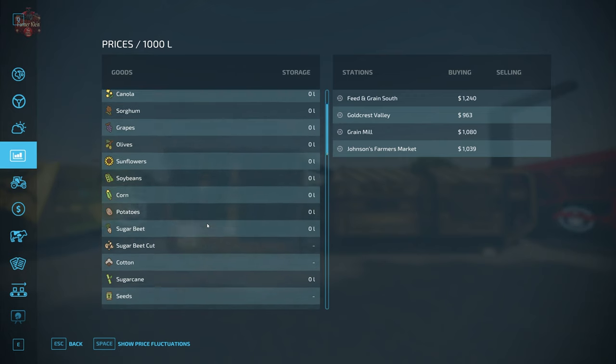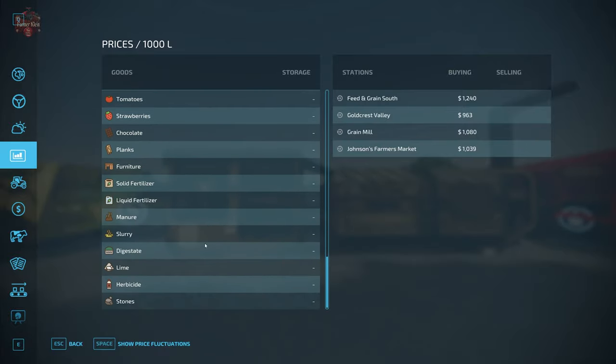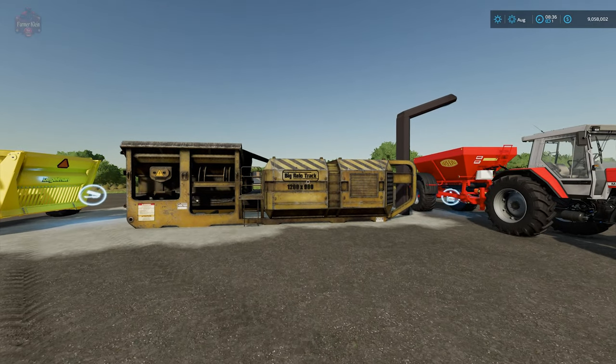Another trick this has up its sleeve is the ability to also sell lime. As we've seen, this map doesn't have a way for you to sell lime - you can only buy lime from the lime station - but this mod will let you sell the lime you're not going to be using.